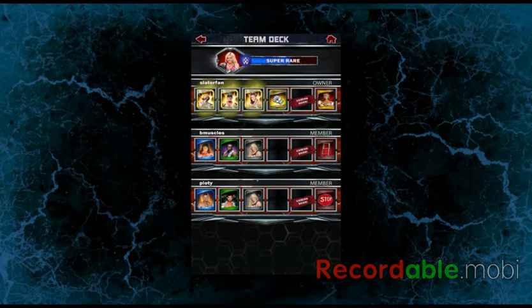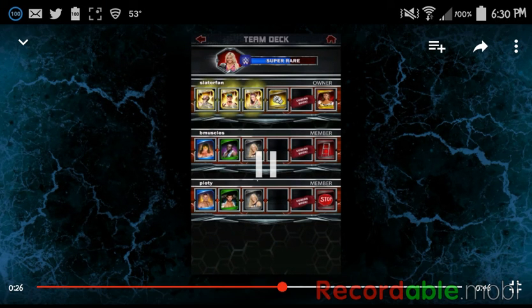That manager card right there is legendary — it's Miss Elizabeth, who was the manager for Macho Man Randy Savage in WWE and WCW. This tells me we're going to be getting manager cards and new legendary cards coming into the game. I'm not on legendary yet but I will be within the next month or so, and they'll obviously be adding more epic cards and the survivor tier.